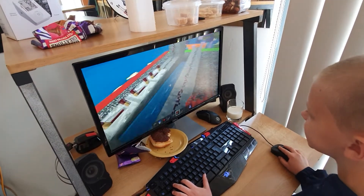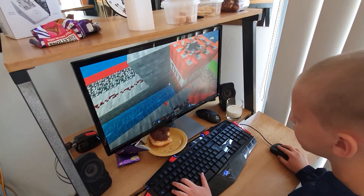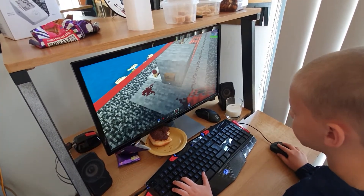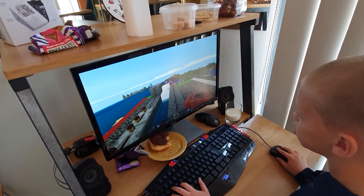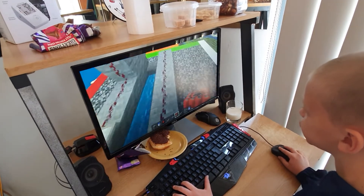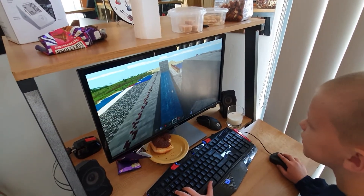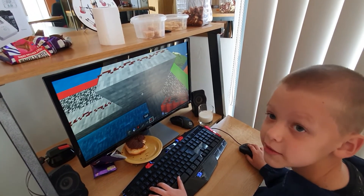That's the TNT cannon — you can place a lot if you want. Put that there and then trigger that and watch. That's the TNT cannon. If you break the slab the water shouldn't go out. I hope you guys enjoyed it — try and build it, and see you next time, bye!